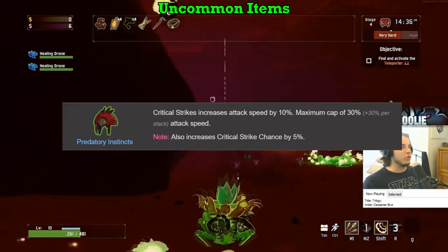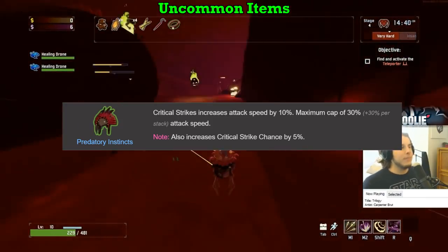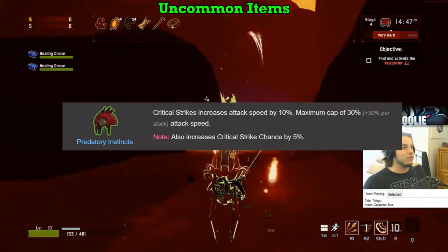Predatory Instincts gets an A. When we talked about crit glasses, I said Predatory and Scythe give an invisible 5% chance to crit, which they do. Being able to gain more value out of critical strikes is amazing with the bonus attack speed. Stacking a few Predatories will see you start shooting like a complete madman. A.